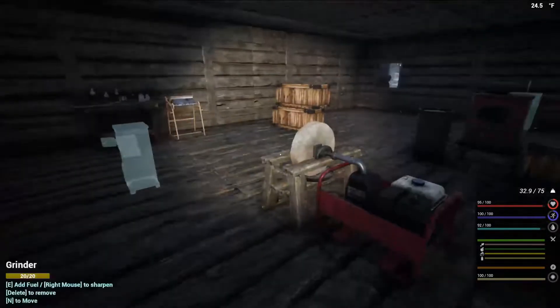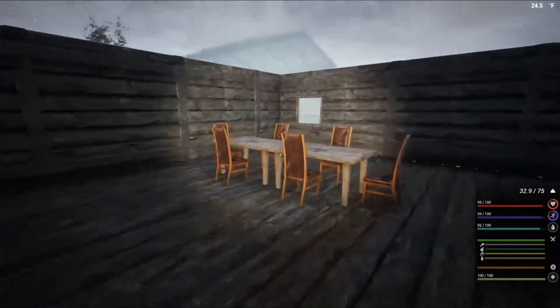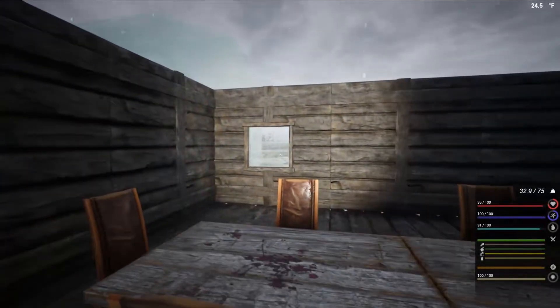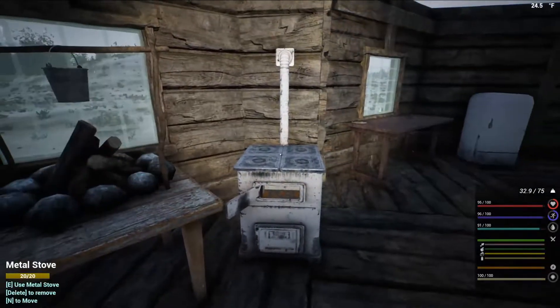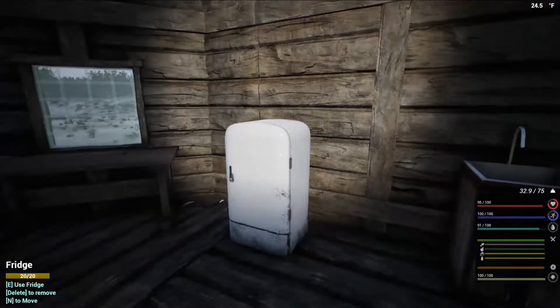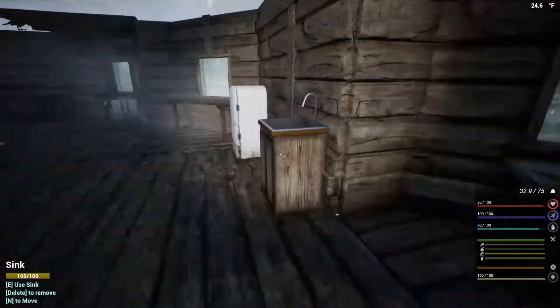I'll go over roughly what I've got completed from the last episode. I went ahead and finished up all the chairs, finished up all the walls, and placed in where I think I'm going to put my windows. I have my little farm area, my stove, prep table, fridge — which I need to get powered — my sink, and my butcher area.